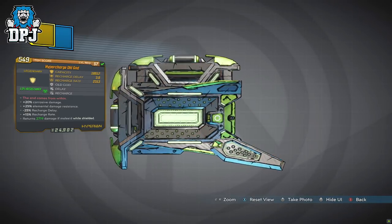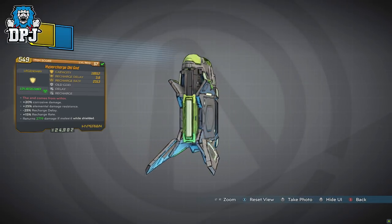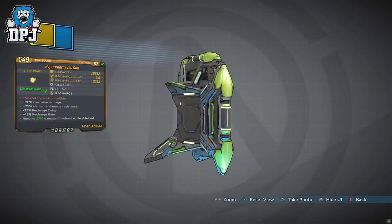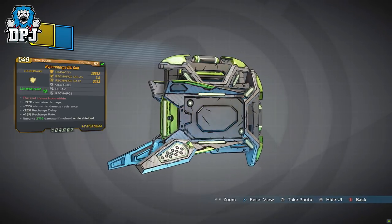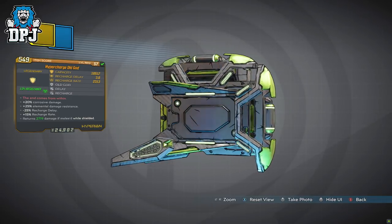In turn, this would be beneficial to any weapon with said elemental damage. Mine being the corrosive variant, pairing this with the Flesh Martyr artifact would be pretty amazing for stacking that corrosive damage. A shock variant of the Old God would pair amazingly with the Electric Banjo for sure.